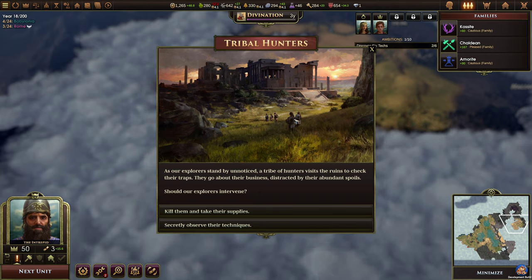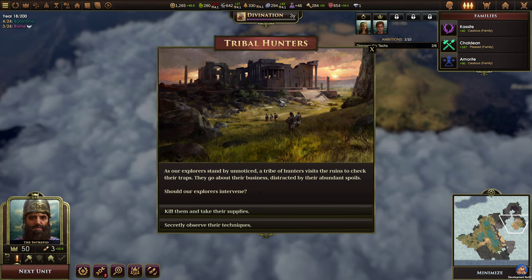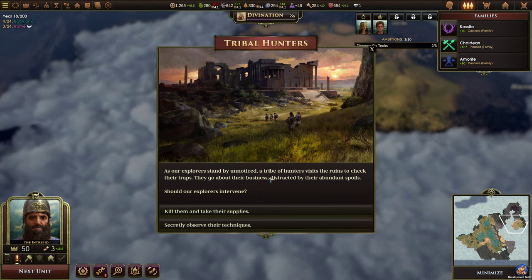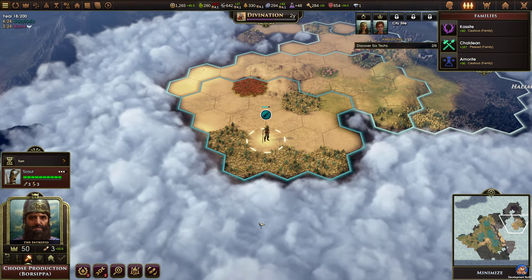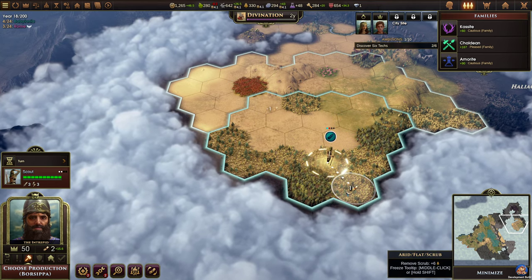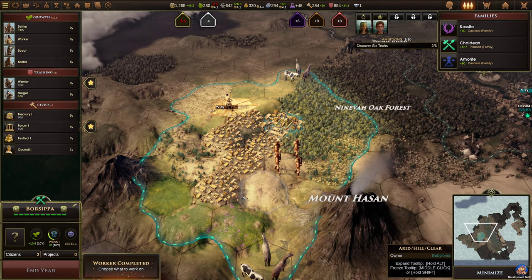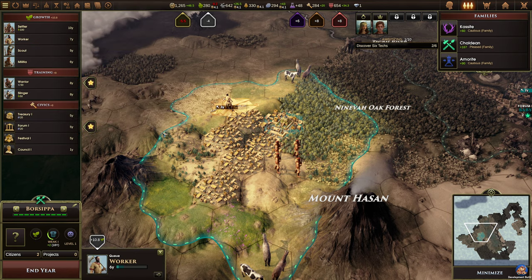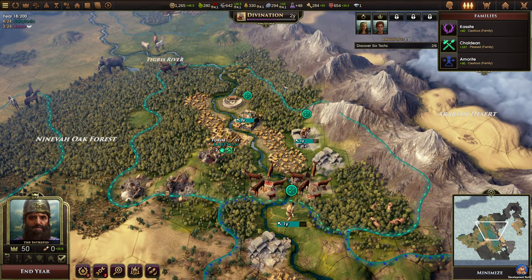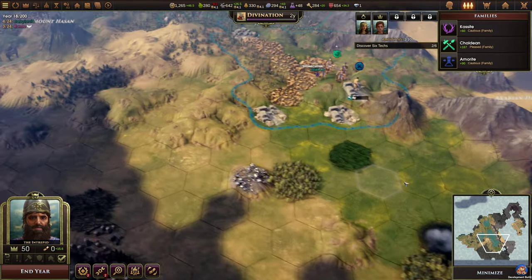Tribal hunters: as our explorers stand by unnoticed, a tribe of hunters visits the ruins to check their traps. Should our explorers intervene? We can kill them and take their supplies, or secretly observe their techniques and gain a trapper. There's another city site that I'm sure the Romans will take. I also think it is a good idea to end the episode here — so that's exactly what we're going to do.